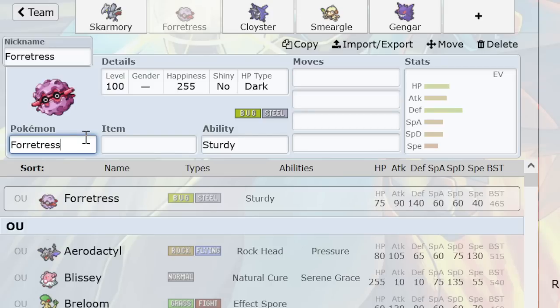Whereas nothing sets up on Skarmory safely because of Whirlwind. Even something like a Taunt DD Gyarados loses to Skarm because Skarm does a pretty hefty chunk to it with Struggle, and Sand obviously. Skarm's phasing is a big deal. Even if you're not countering DD Tar with Skarm, you're delaying it and helping your team play around it. Whereas Forretress struggles a lot more with it.